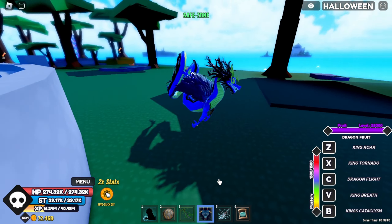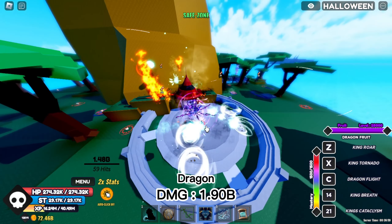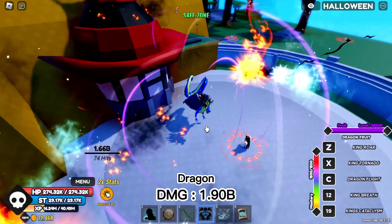Alright, so some cool things about the dragon fruit is that when you're hitting people with your M1s, you can hit them from farther away without being hurt. See, like, I'm not getting hit right now. And you actually have a flying ability unlike leopard. So that is also a pretty good thing to have. Alright, so now I'm going to be doing the damage comparison to see which one does more damage. So let me get straight into that.